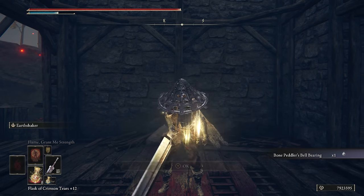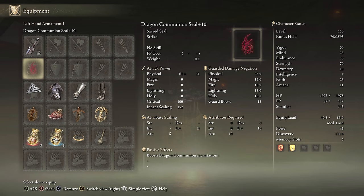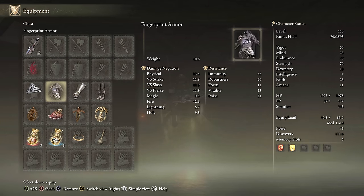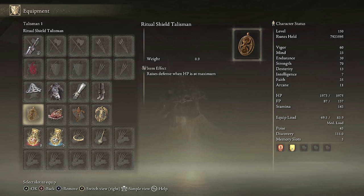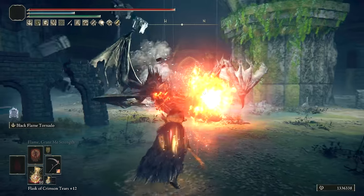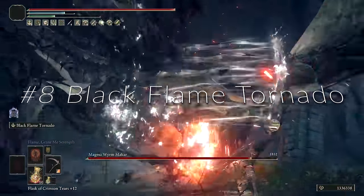For the Earthshaker build equipment, we have the Heavy Guts Greatsword with Earthshaker on it. Any seal will do here. We have a random set of armor, the Ritual Shield Talisman, Shard of Alexander, Ritual Swords Talisman, Erdtree's Favor Plus 2, Faith Talisman, and the Stance Breaking Talisman. We'll show the Strength stats later in the video when we go over Lion's Claw and a few other Strength-related builds.